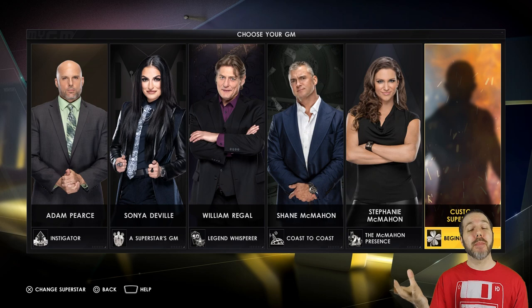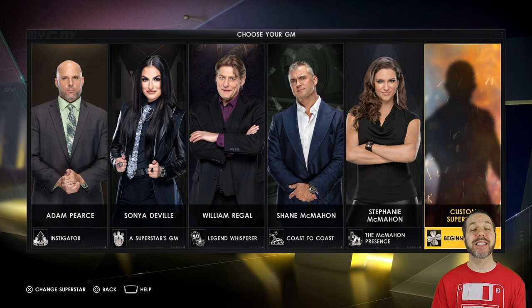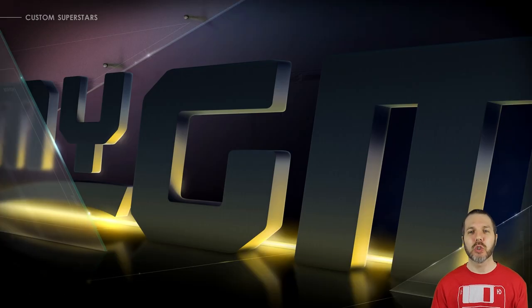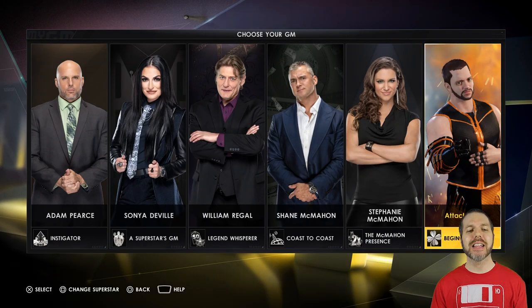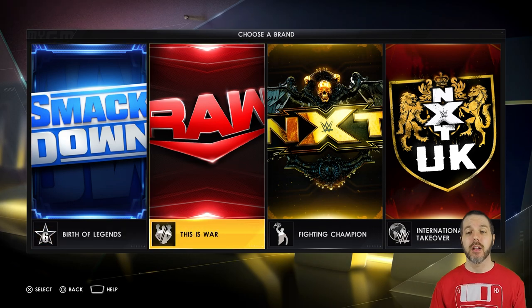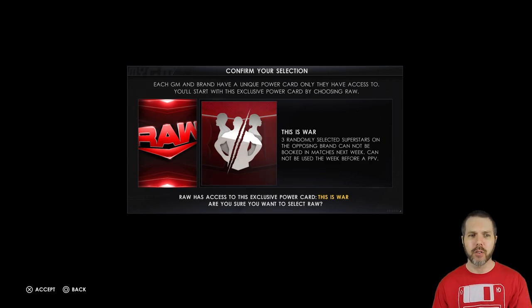It's time to manage a wrestling show once again. What's good internet, my name is Attack Slug, this is the WWE 2K22 GM mode. I am a custom superstar playing as myself, going up against one of the greatest minds in this business — Mr. William Regal. I am the red brand, the RAW side, and over the years plenty of folks have asked how do you fix RAW? How do you make RAW better? Cut the third hour — problem solved.